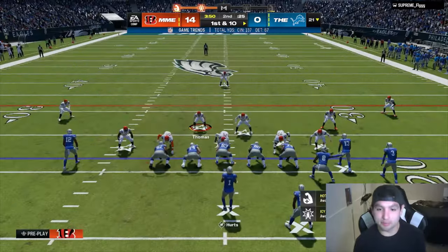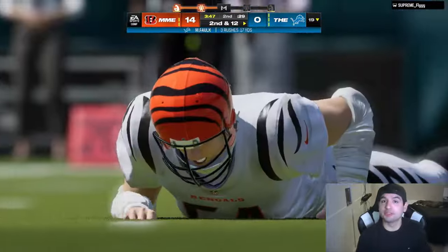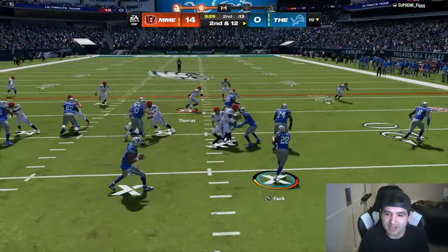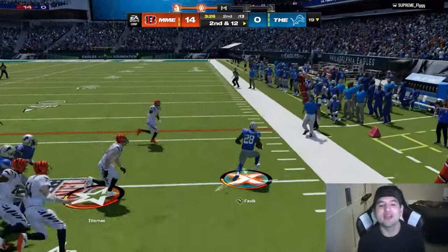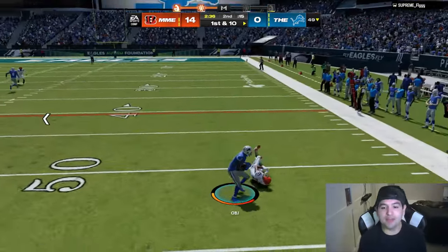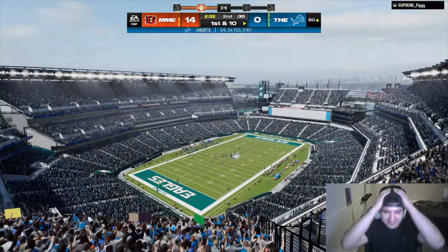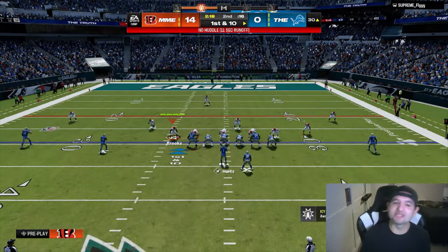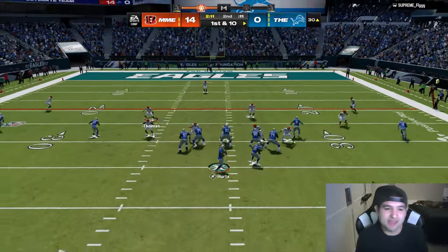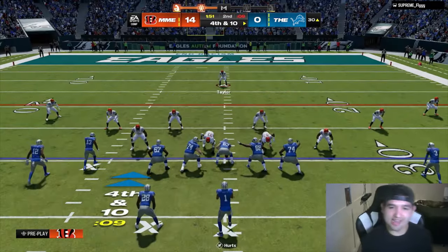Joe Burrow immediately making up for that interception - I love this card. I'm going to blitz Zach Thomas and the other linebackers. It absolutely worked. This guy is instant-snapping and won't let me get my pre-play speech out. Zach Thomas ran into our own block. Let's try some blitzes - Rockland makes a play. That's exactly what he does in real life too. I pressed Y at the wrong time - unbelievable. He's making such good plays with 85 man coverage; I'll have to keep testing it.